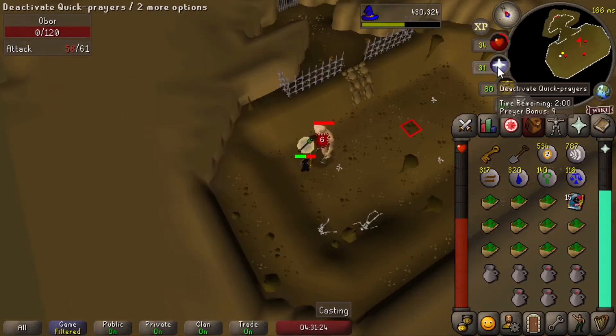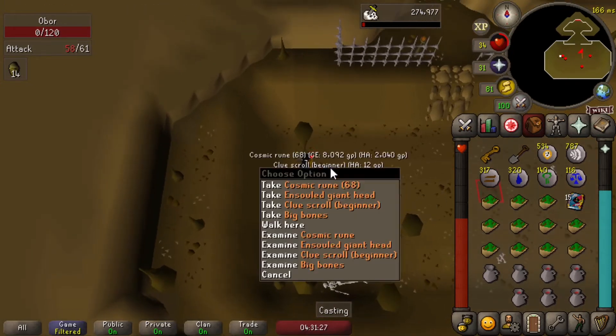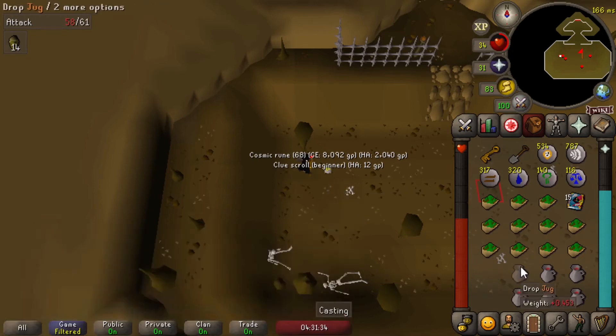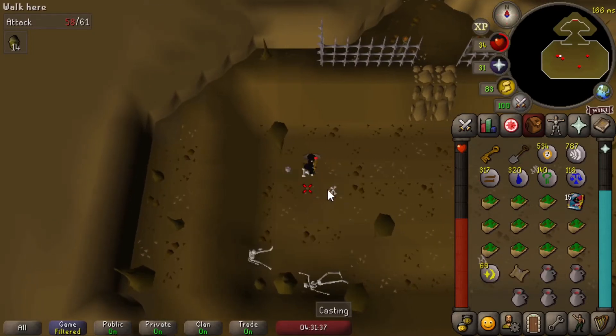That should be it — that is the last Obor kill for now. I'm out of the giant keys. 68 cosmic runes; that could have been worse, maybe. I'm going to go finish up my Hill Giants task now. Hopefully get a key, but definitely not going to hold my breath for it.